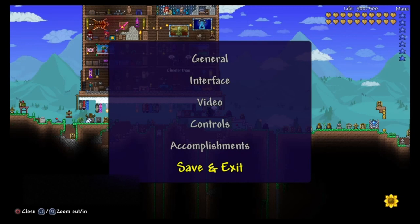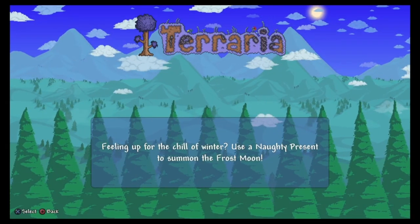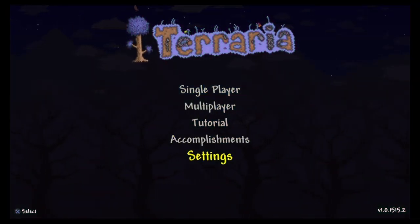Then you just need to save and exit. Once you have done this, go into your settings and make sure that autosave is off.